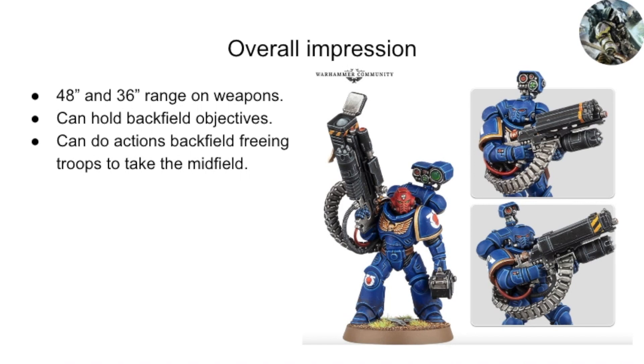My overall impressions are that the 48-inch and 36-inch ranges are generally quite handy, meaning the squad can have more of a backfield role — good if you've taken raised banners or need to hold a backfield objective for CP. Doing actions is also very helpful. Thank you for watching — if you have any comments please put them below, and if you like this format please let me know and I'll try to do a few more in this style.